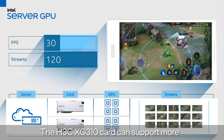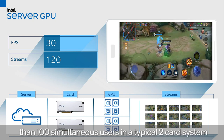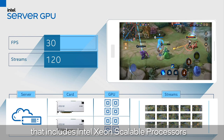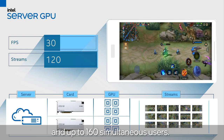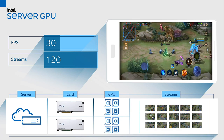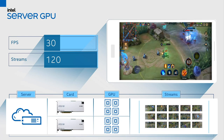The H3C XG310 card can support more than 100 simultaneous users in a typical two-card system that includes Intel Xeon scalable processors, and up to 160 simultaneous users depending on the specific game title and server configuration. All of this provides an incredible gaming experience.